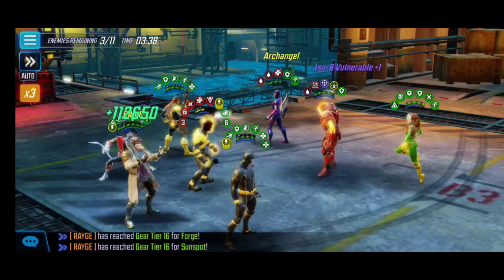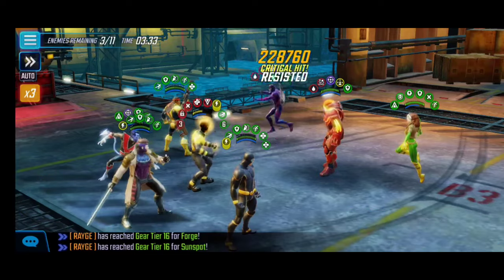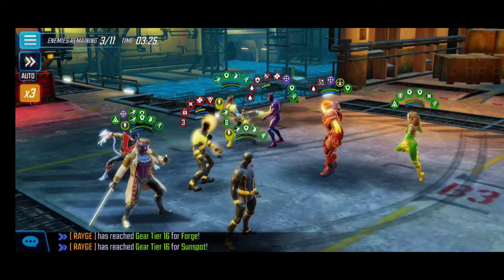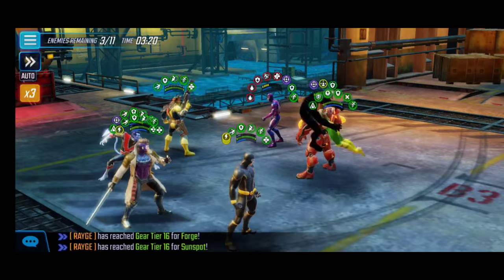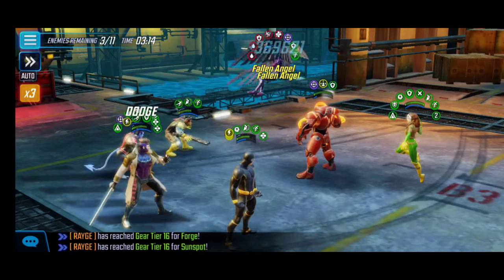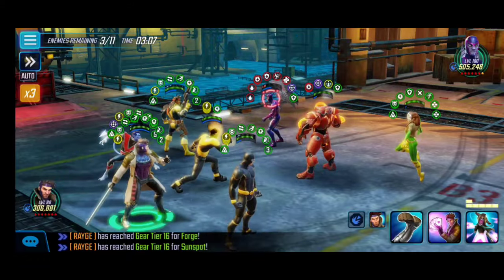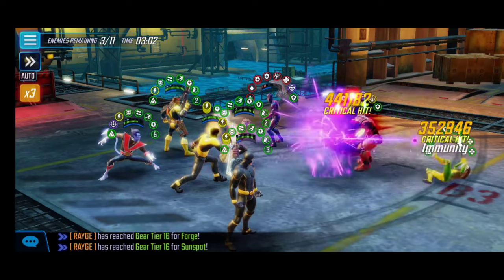I use Nightcrawler to stun Nemesis and then focus on Archangel since he's a heavy hitter. Thanks to our Extreme X-Men synergy we can still attack Archangel and Nemesis and slowly take them down. Rogue is just focusing on Sunspot — this was happening in my previous video too where everybody loves targeting him. When Sunspot comes back with the revive, he grants us charges and energy, so it's not a big deal.